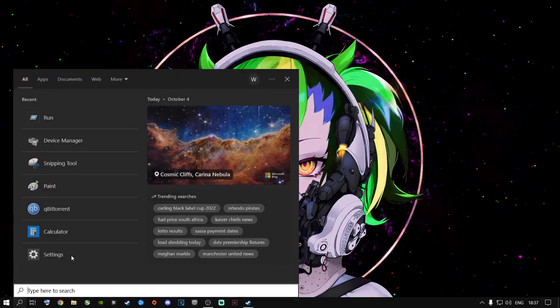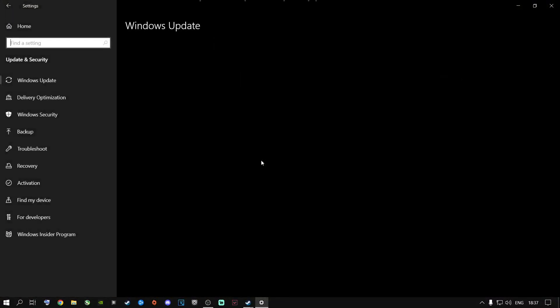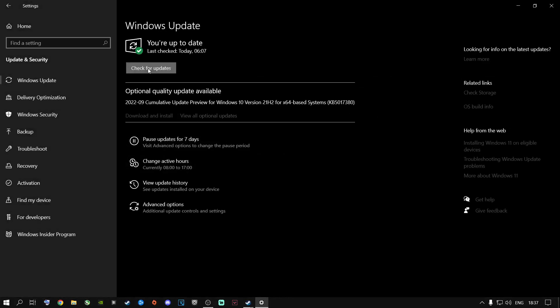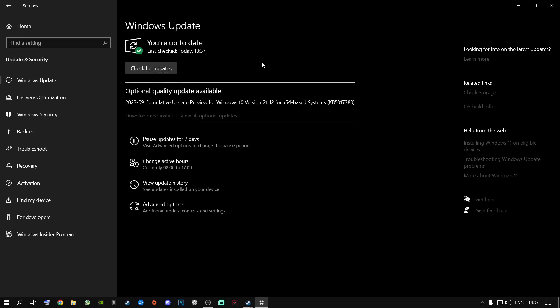The first thing you need to do is go to the search button and type in Settings, press Enter, then go to Update & Security, then Windows Update, and click Check for Updates. It's highly recommended to keep Windows up to date. If you see an option that says Download and Install, go ahead and do that in your spare time.